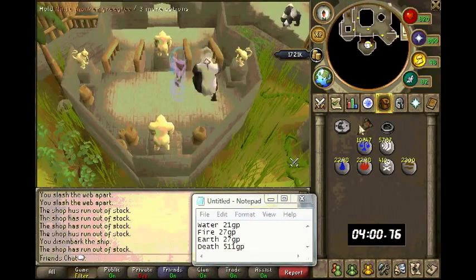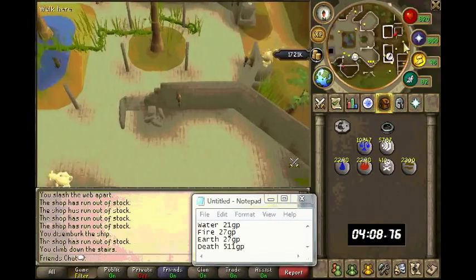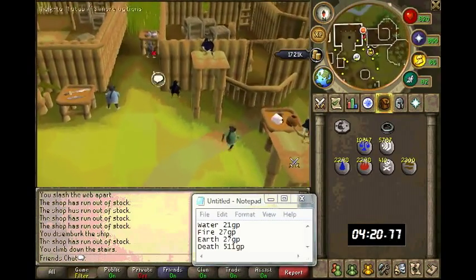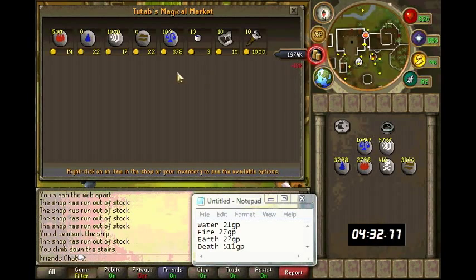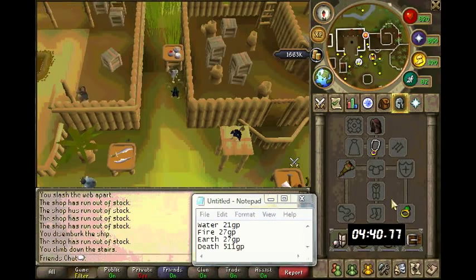Now I'm teleporting to Ape Atoll — don't forget to put in your Greegree. You need the Recipe for Disaster sub-quest to teleport here using the spell, and you need a banana for that. Otherwise you can use the Fairy Ring on the agility course to get here if you've done Fairy Tale Part 3.